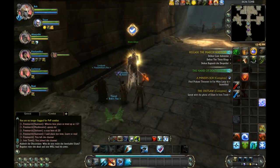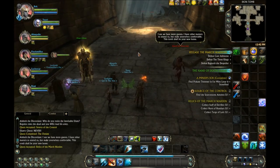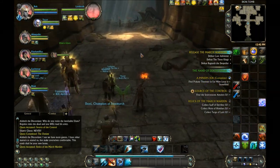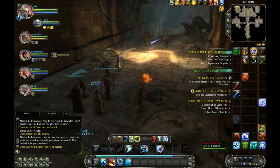Hey guys, this is Rec and I recorded a little bit more Rift. I wanted to show you some footage of the Iron Tomb, which is the first instance you come across in this game. I started off in here at level 19 with sort of a pug party. This isn't my actual guild, Legion of Doom, but they turned out to be really good.